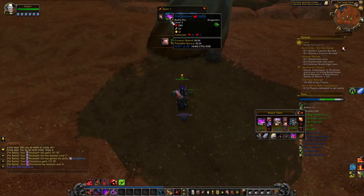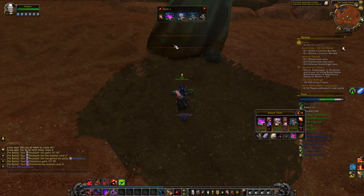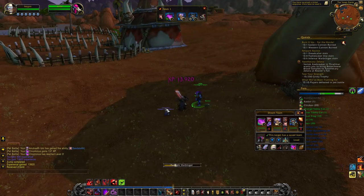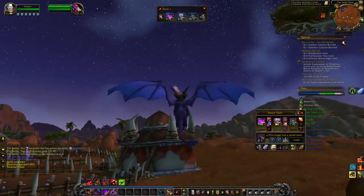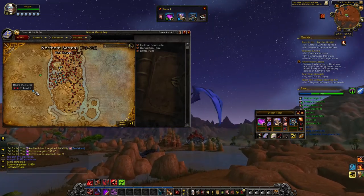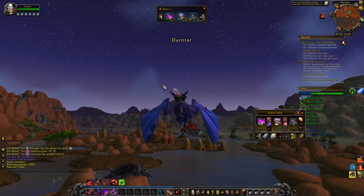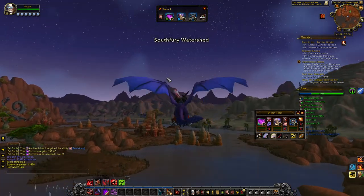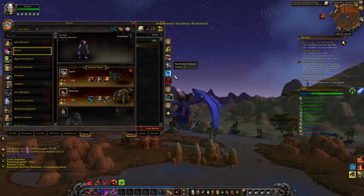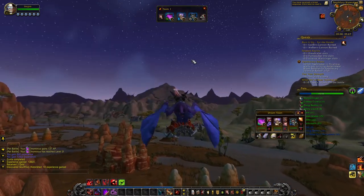From that fight my Nubisath Idol ranked up to level 2 and my Chrominius got up to level 3. After you finish that, you'll have another quest pop up that says 'Go to the Barrens and fight this tamer' — Dagra. After I beat Dagra, that'll be the end of this video — just the first two tamers. Dagra has a couple higher-level pets, so this fight may be a tad bit harder.